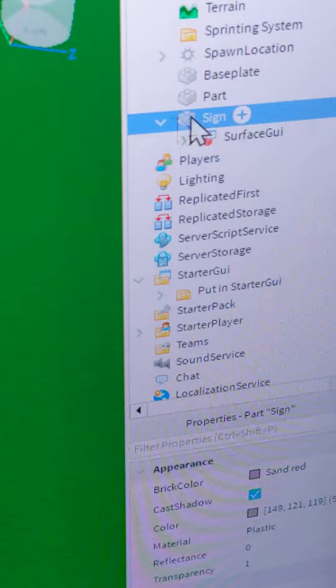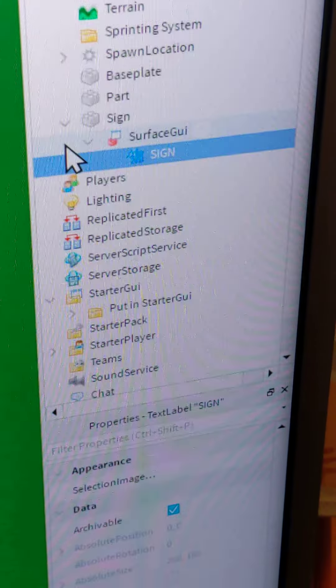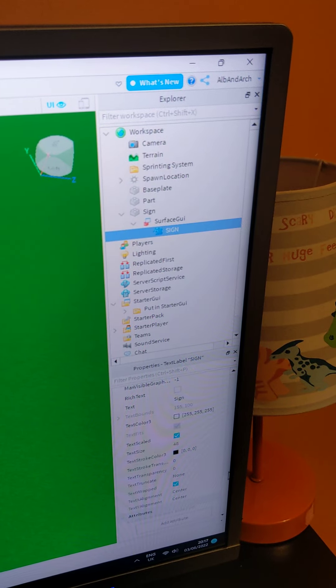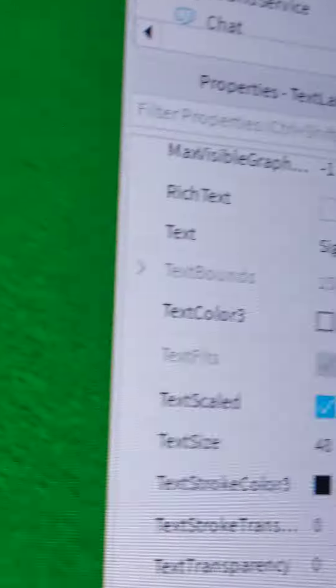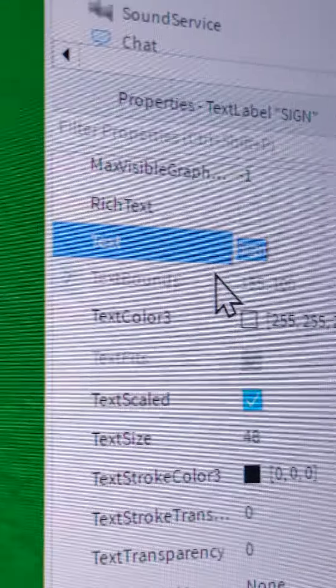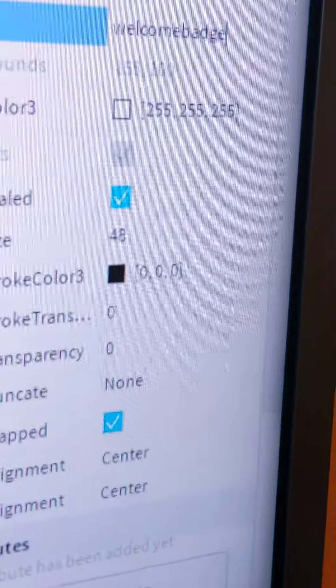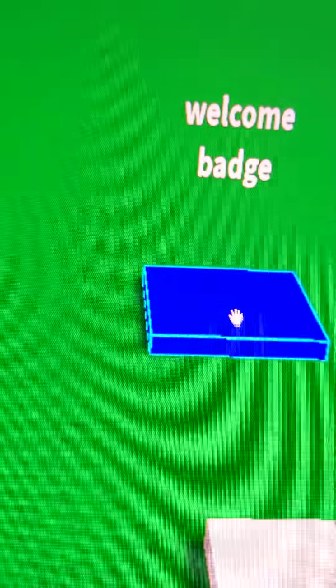Go to the little arrow button of the Sign — right here, this one — and then do the same with Surface GUI. Then press on the Sign, scroll all the way down, and it should say Text Sign — right near the bottom, right there. You're going to want to rename Sign to 'Welcome Badge'. Then we've got this part, and now we're going to press on the part.